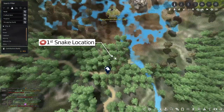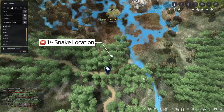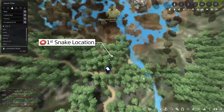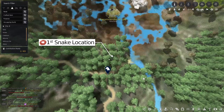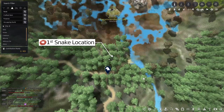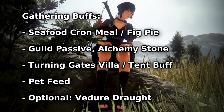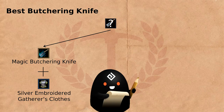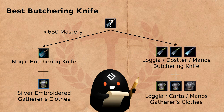The location is in Drieghan, below the Chira Ruins monster zone. You can identify it easily by the little curve the path goes. The travel time is a downside to this spot, but it's not as bad with a fast horse. Bring your standard gathering buffs and your gathering gear. Use a magic butchering knife if your mastery is lower than 650, and a Loggia, Dostter, or Manos butchering knife if your mastery is higher than 650.